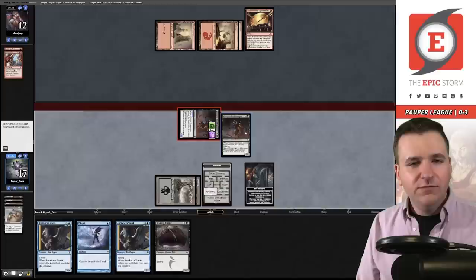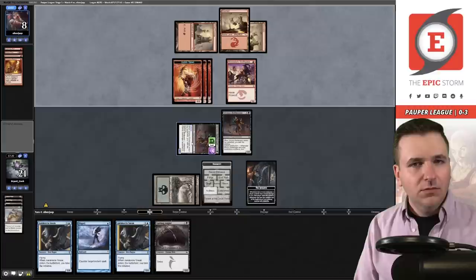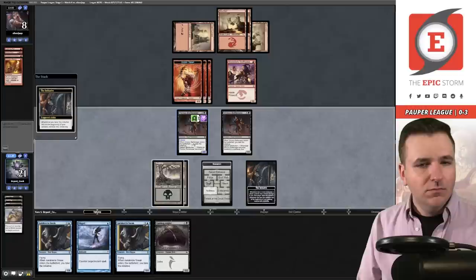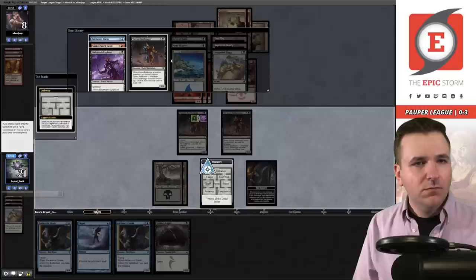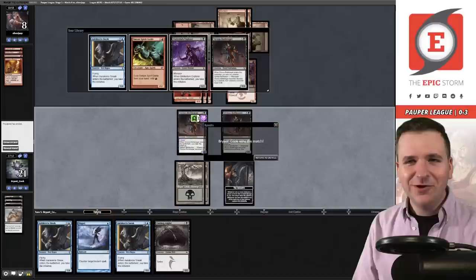No point in swinging for one damage in case they try to steal the Undercity. Pass the turn. Rebirth, Monastery Swiftspear. We get to go to the final room in the city. And our opponent concedes! We won a match — how about that? We are... why would I say 4-1? We are one and three. That made no sense. One and three, round five coming up.